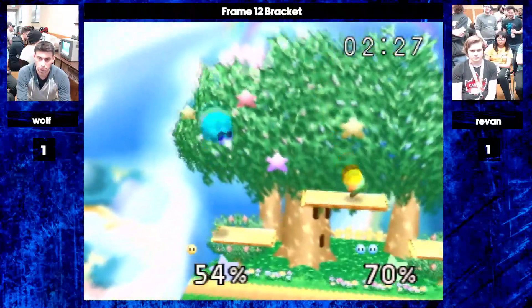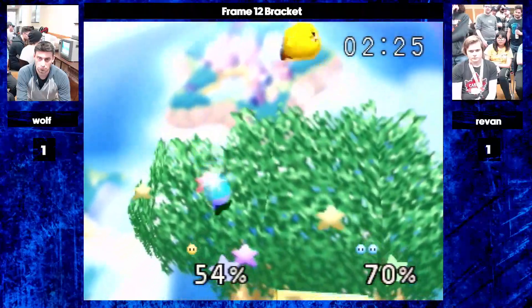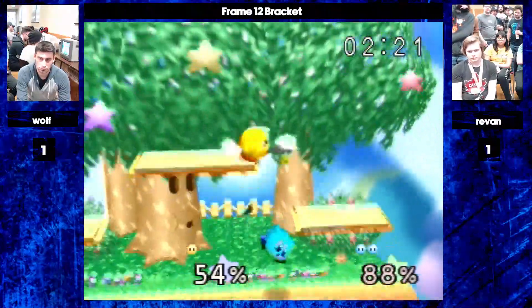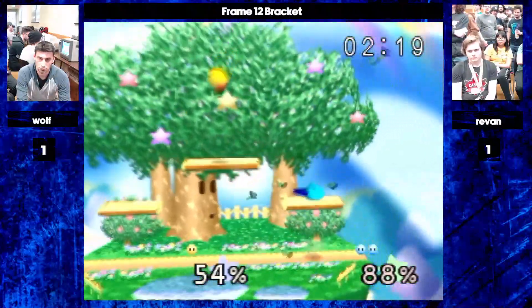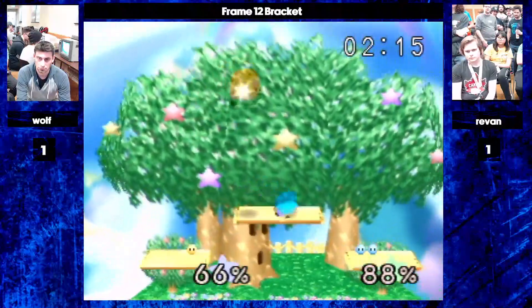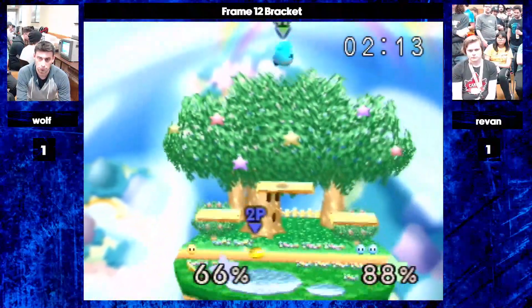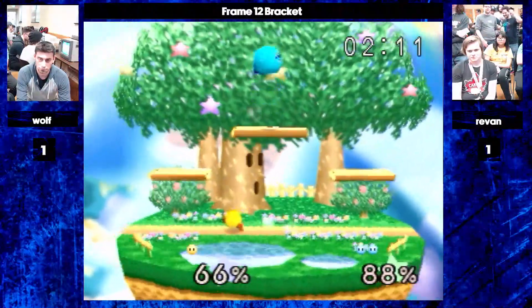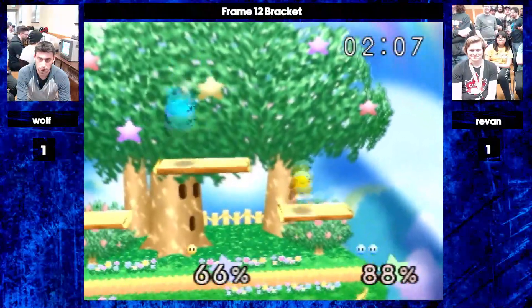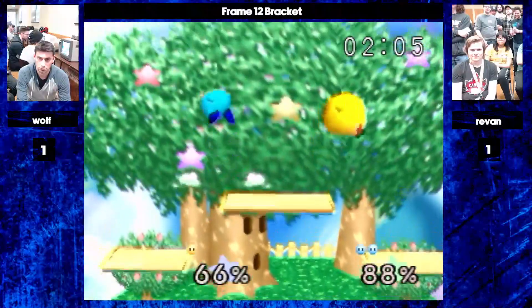Side by side, holding that platform. This is game three, last stock — both going to play as safe as possible. Wolf finds a fast fall there but can't quite get it. And you can see how Revan immediately takes the top position — goes inside the platform, playing the mini game. Wolf making his way up.